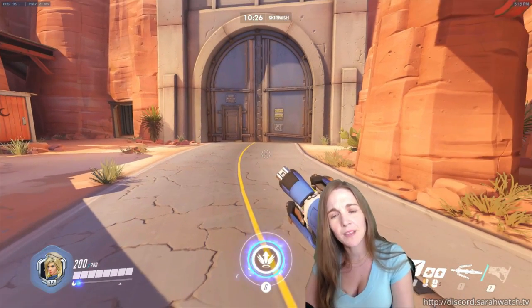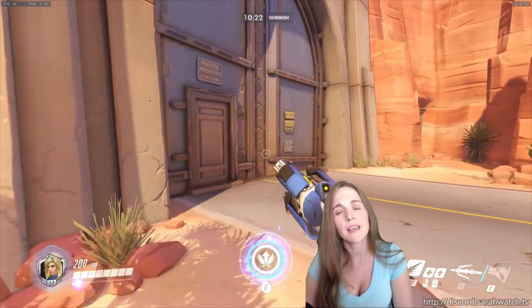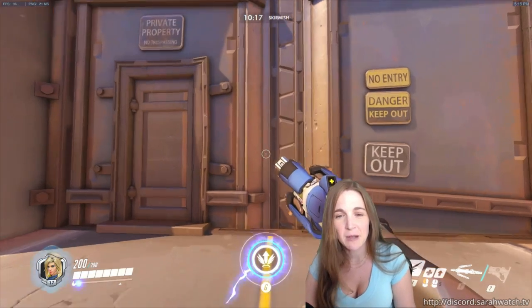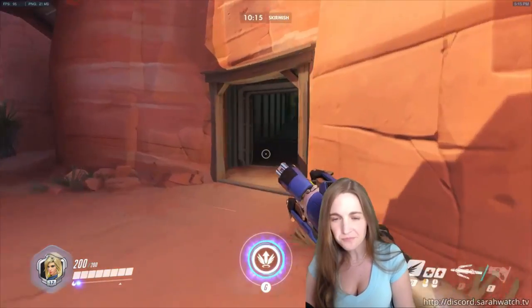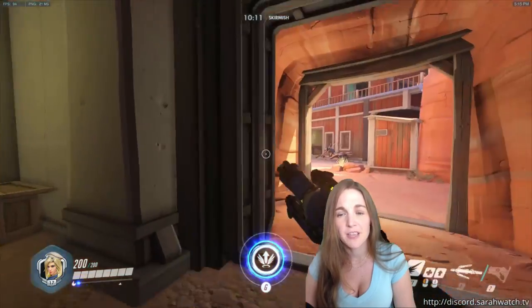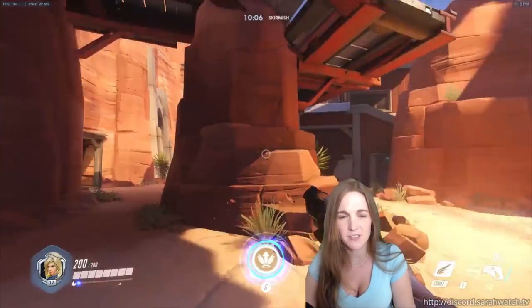So once we take the checkpoint, I will again hide behind the payload, crouch behind it as it advances through the door. When I'm coming out of spawn here, coming out of these doors, I would be really conscious of what's up here, because you'll often have a Widow or a Hanzo. I actually focus on that really hard even after we've passed it. Sometimes the enemy team is sort of resetting up after having just lost this last point, so we're more or less free of enemies for several seconds as we go up this ramp.